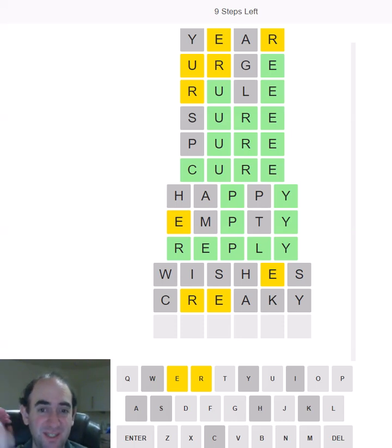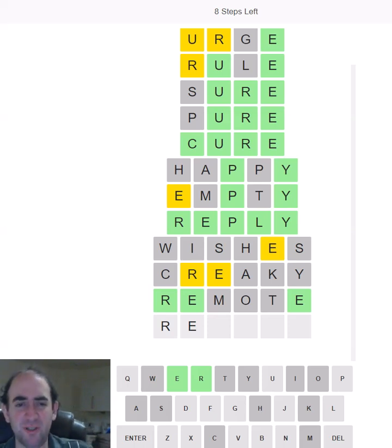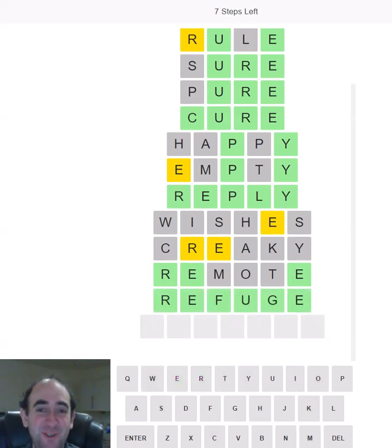We've ruled out A and I. We could still have a repeated E, or we could have an O and/or a U. Let's try REMOTE. We do have a repeated E. We're probably going to need a U in fourth position. It could be three E's — that feels unlikely. It could be REVERE, but that would be a horrible word because it would have duplicated E's and R's. REFUGE — let's try REFUGE first. I'm relieved that it was that rather than REVERE.